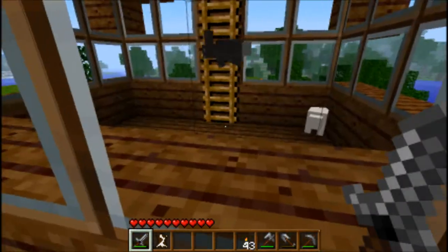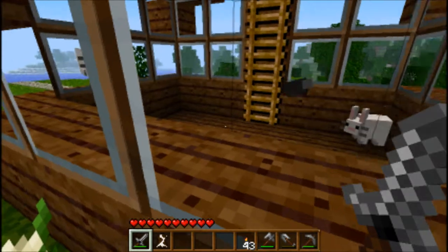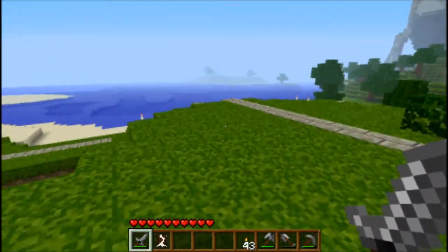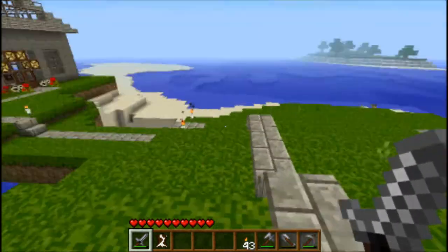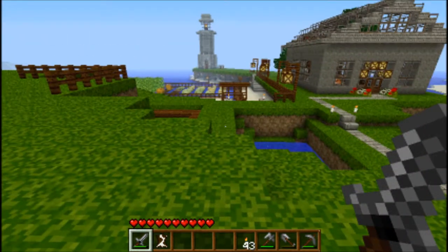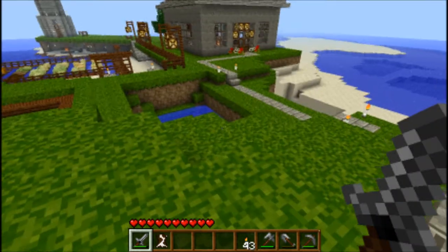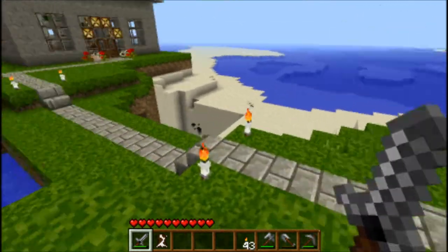Look, I got little bunnies and little baby bunnies. Oh my god, they're so cute. This is my bunny hutch. I'm using a Painterly Pack texture pack, but it's a customized one, and I really like it. I'm really happy with it.